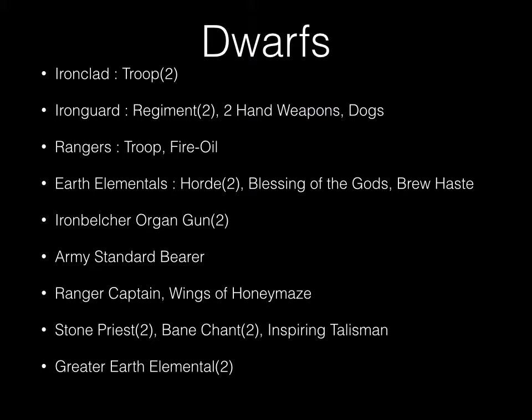For this tournament I brought my dwarves, as I generally do. My dwarf list is as follows: two troops of Ironclad to screen my Iron Guard, which are two Iron Guard regiments with two-handed weapon upgrade and throwing mastiffs, one troop of Rangers with fire oil, two hordes of Earth Elementals — one with Blessing of the Gods and one with Brew of Haste — two Iron Belcher organ guns, one Army Standard Bearer, Ranger Captain with Wings of Honey Maze, two Stone Priests both with Bane Chant upgrade (one also has the Inspiring Talisman), and two Greater Earth Elementals.